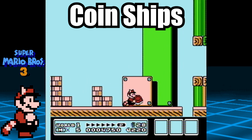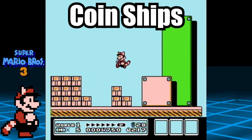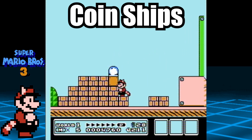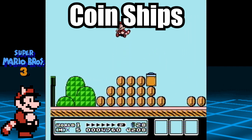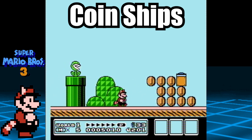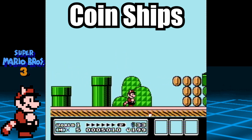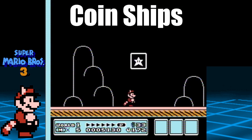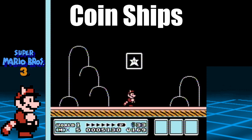First, you must have at least 11 coins or any other double digit that is the same. So in this example, I collected 33 coins. Next, we have to make sure that the 10s place in our score is the same number based off of our coins — so in my case, that number is 3. Finally, before hitting the gold box at the end, make sure the ones place on the timer is an even number. If everything was done correctly, you will see that the Hammer Bros. on the map will be converted into a coin ship.